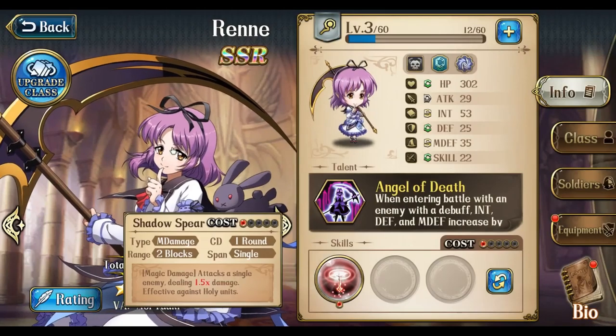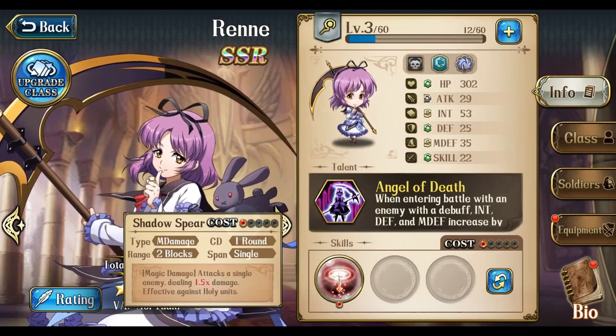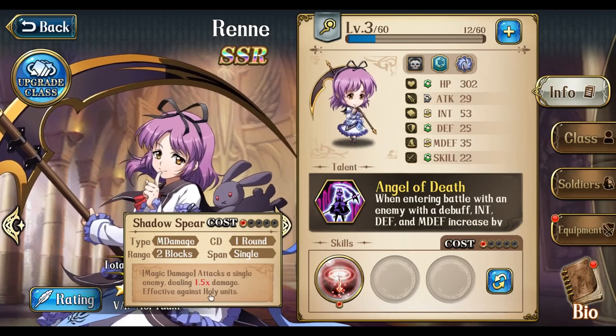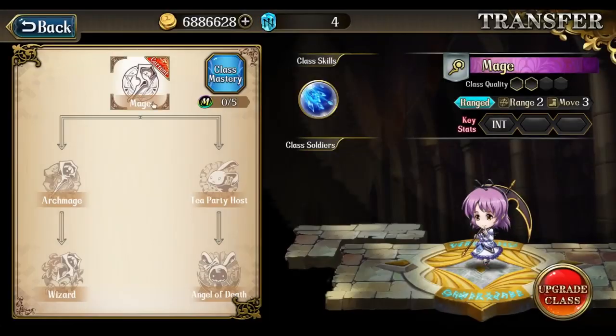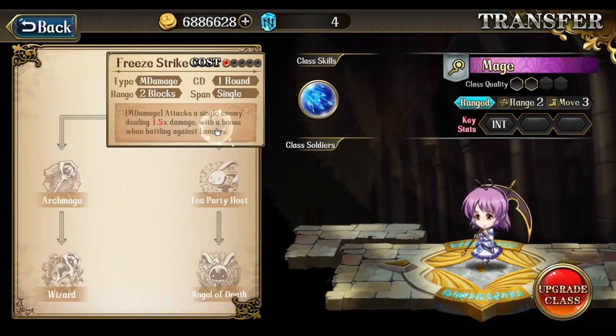Let's talk about her classes and the skills that come from them. The first skill she starts off with is Shadow Spear — it does 1.5 times damage and is effective against Holy Units for 1 cost. It's a pretty standard single-target attack skill, except it counters Holy Units. From her Mage class, she gets Free Strike to counter Lancers.